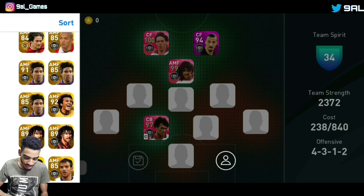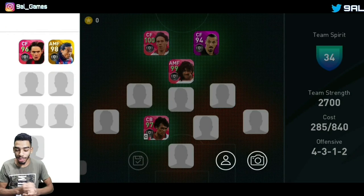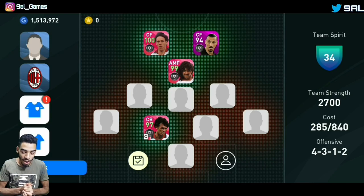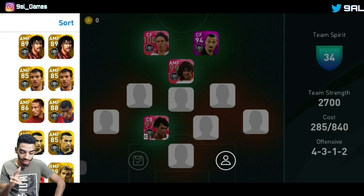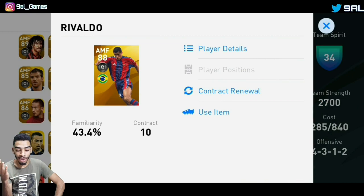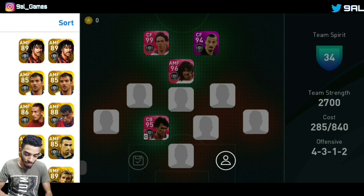We go to the legends card type and here's Ronaldinho at 98 rated. He's gonna be in the subs because Kaladze has played more for AC Milan. We'll play two games — first game with Kaladze, second game with Ronaldinho. There's also another attacking mid who played for AC Milan for two years: Rivaldo. He's a good legend so we'll put him in the subs as well.